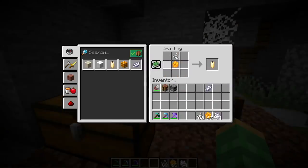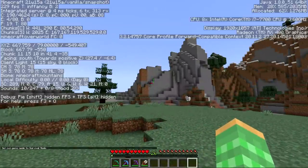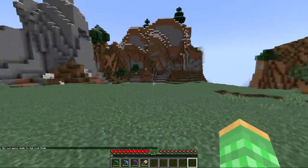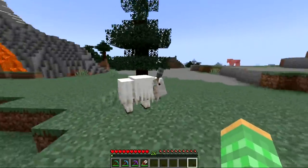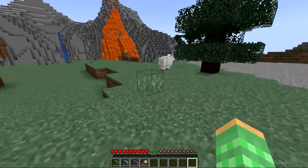Another new block for 1.17 is the candle. This can be made using honeycomb and a string. Candles can also be dyed for all 16 colors. In the extreme hills biome, you can also find another new mob: the goat. These can be found in the mountain biome, also known as extreme hills.